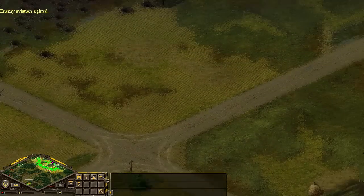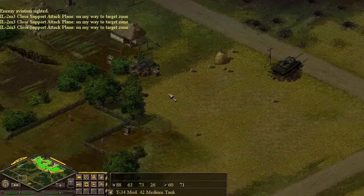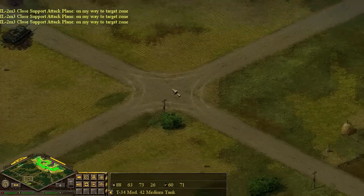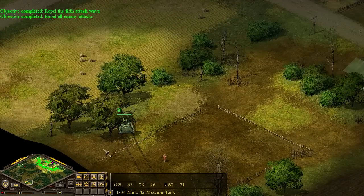Looks like the enemy brought out recon so we're gonna bring out ground attack planes. It looks like they may have called out some other units to the village. Looks like one of our tanks was destroyed from behind - that might be where their next wave is coming from. Repel the fifth wave is done.